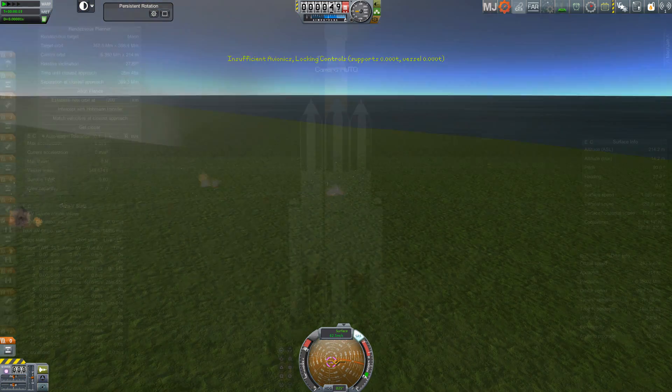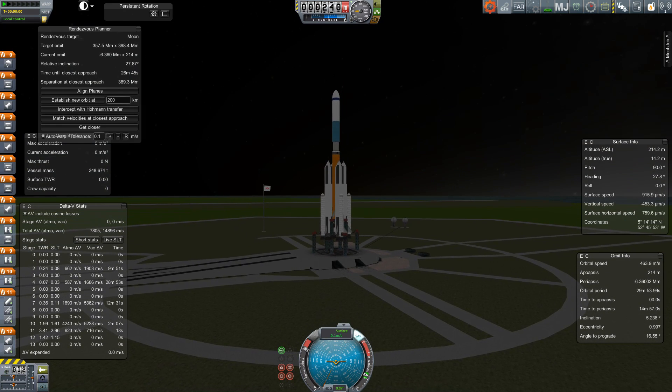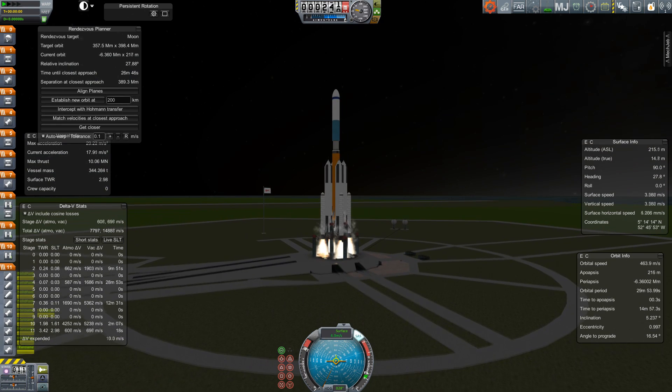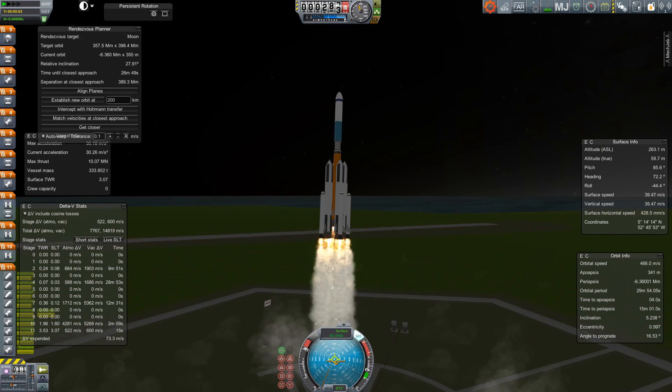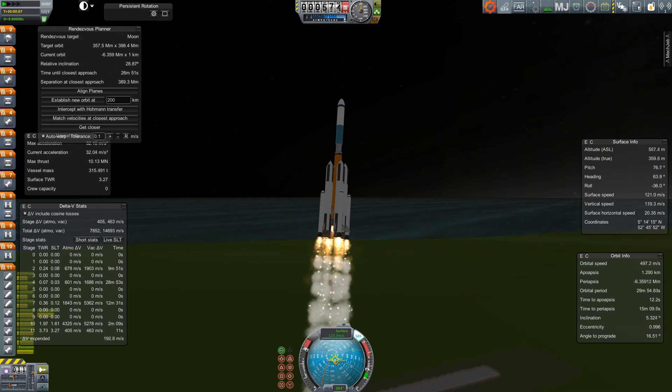Good thing it was a simulation. We solved those problems and then we built the real thing. All we've done is added a probe stage instead of the capsule — we're still using the same launch stage. And this thing has way more delta-V: we're up over 15 kilometres per second of delta-V when we launched.